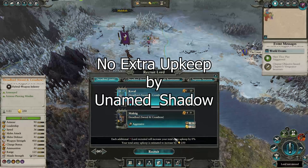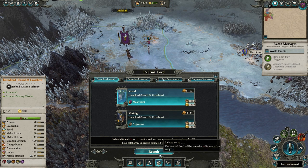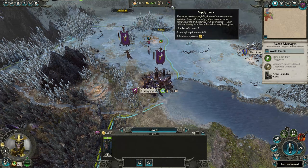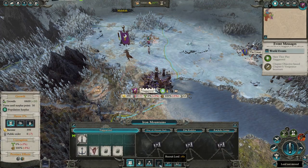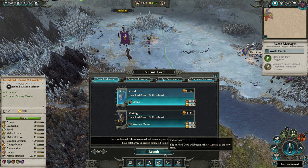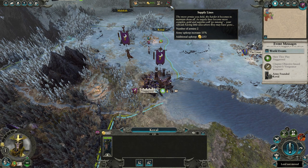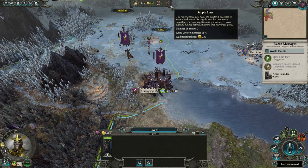No Extra Upkeep by Unnamed Shadow is a mod I use very often, but only when I get towards the very end of my campaigns. I usually play on very hard campaign difficulty, and while the challenge early on is nice, it just becomes a drag later in the game when you defeat three enemy armies in a turn, only for the AI to send another force the next turn as if they didn't have to spend any money. The AI doesn't pay the same upkeep or recruitment cost for their units as the player, so while you're getting higher upkeep every time you recruit a new army, the AI is just fine. So when you get to the late game and the AI can just send doomstack after doomstack, I think it's fair I don't pay extra upkeep for additional armies, since the AI will almost always have more armies than me anyway.